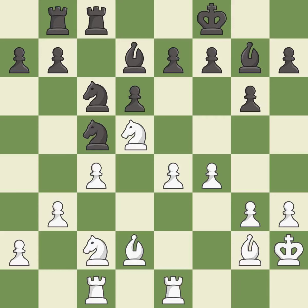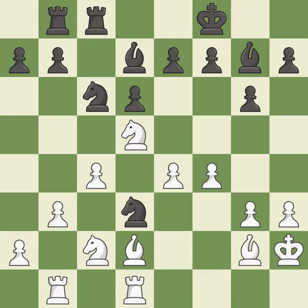This threatens to fork pieces — it is excellent. This allows the opponent to win a tempo by threatening a rook, it is an inaccuracy. This wins a tempo by threatening a rook and forcing it to move away — it is best.